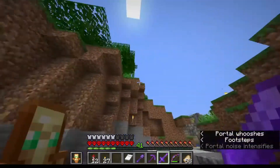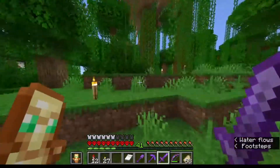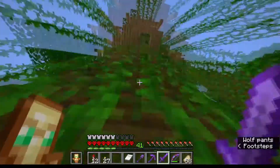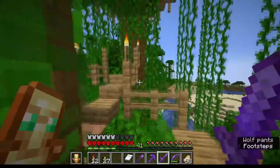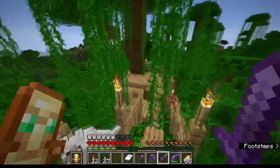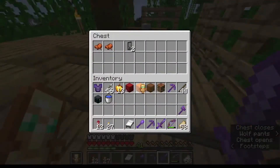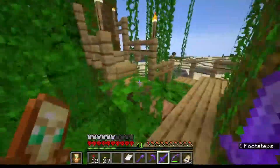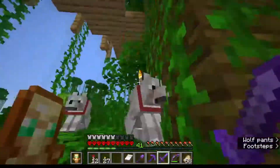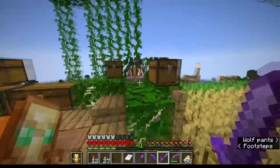Welcome to my starting base. It's on the edge of a jungle and a desert, and I've built a treehouse. A lot of creepers have blown up here, which is why there are a lot of missing leaves. I usually had my enchantment setup over here in the start, but I moved that to my new place.